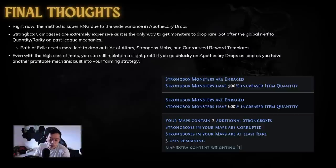TL;DR: even with the high cost of maps, I do think this method can maintain a slight profit as long as you have another profitable mechanic built into your farming strategy. I'll put my atlas tree in the description below. This strategy is semi-profitable at about one to two divines per hour, spiking up to 10 to 12 divines per hour if you find the apothecary card. The answer to the question everyone's been asking — can you actually make profit if you don't find the apothecary card — is yes, but very, very little. Hope you find more divines and apothecaries than me, see you next time.